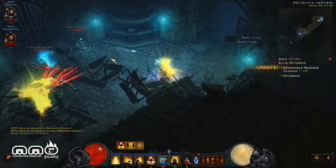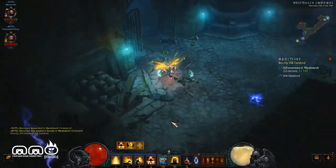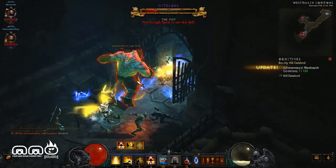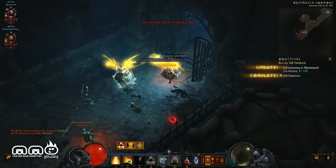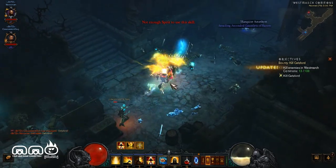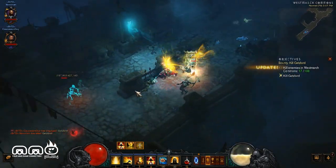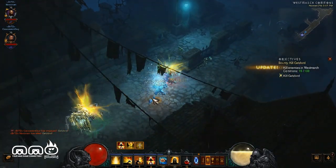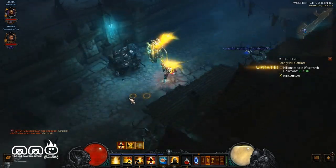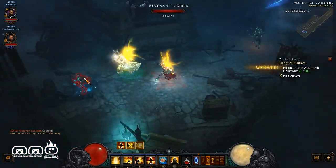Here we are running around Act 5. For those of you who are Diablo fans and haven't looked into Reaper of Souls yet, we're going to show off the new act. We got a boss over here and we're running on a fairly easy difficulty so there's not too much challenge — we can really show off our skills. We've got our objectives to kill 100 enemies and that boss didn't take too much to kill because we have pretty high DPS and have been grinding Adventure Mode for a good amount of time.